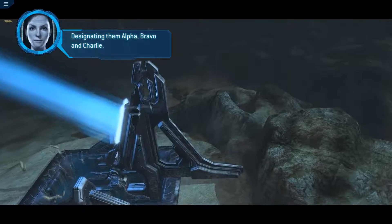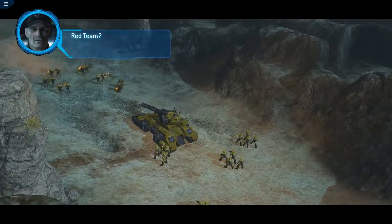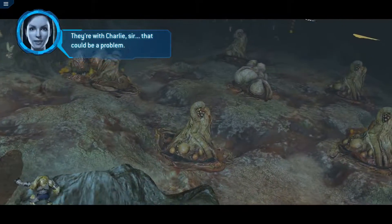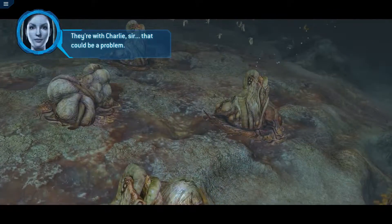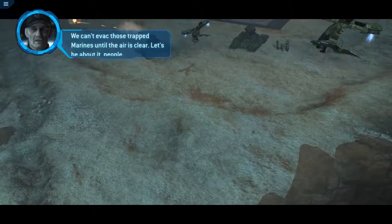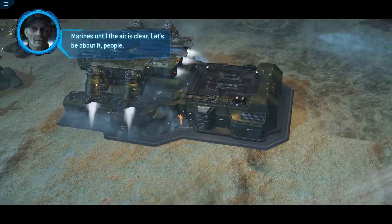Three platoons inbound, designating them Alpha, Bravo, and Charlie. Red team? They're with Charlie, sir. That could be a problem. We can't evac those trapped marines until the air is clear. Let's be about it, people.